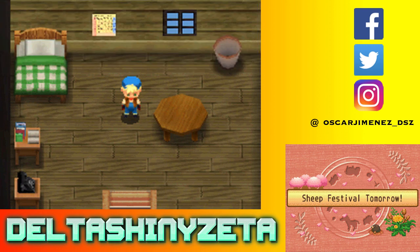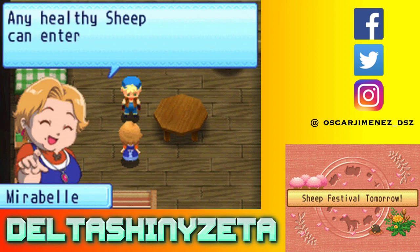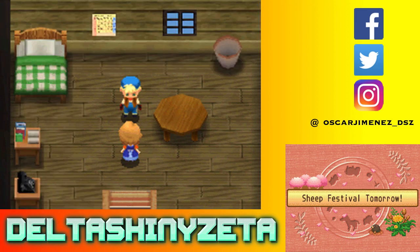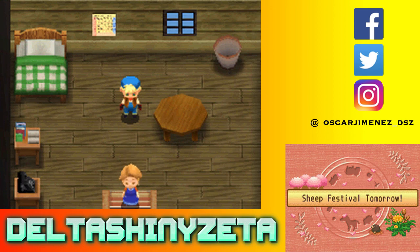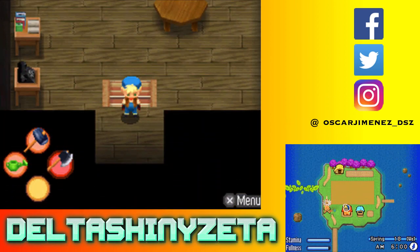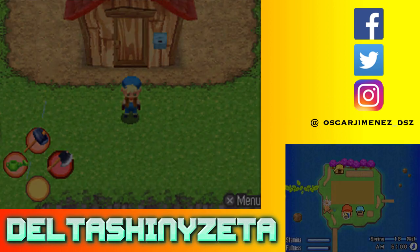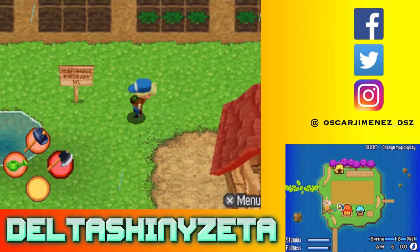Sheep Festival tomorrow! Good morning Shiny. 'I'm throwing a sheep festival at the meadow tomorrow. Will you come? Any healthy sheep can enter, but no lambs — maybe next year. I'll see you at the meadow at 10am tomorrow.' Sure thing. Like in Horse Club Adventures, how everybody says 'sure thing' to everything even if it doesn't make any grammatical sense.